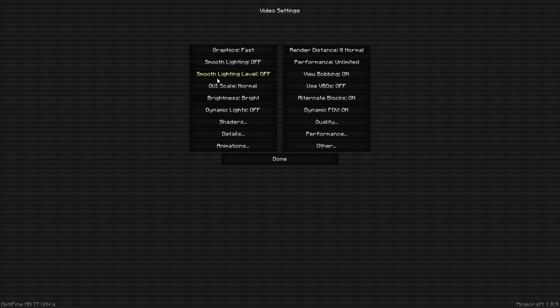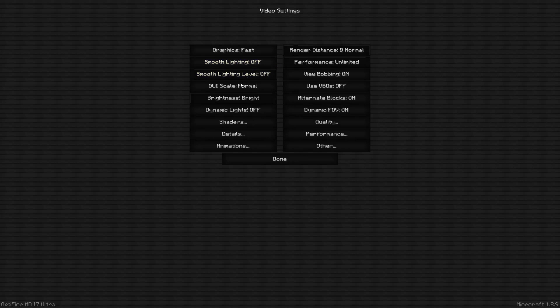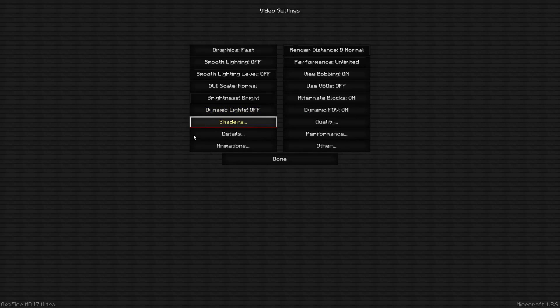Smooth Lighting — keep this off, and keep the second option off as well. GUI Scale — this won't affect your FPS at all, but I just like to keep it on Normal because it's the easiest to click things. Brightness — the default is Moody, but put this all the way up to Bright, because on Moody you can barely see anything at nighttime. Dynamic Lights — keep this off. And Shaders — we're not going over this because enabling shaders will mess with your FPS.